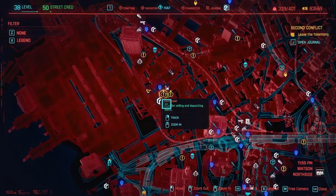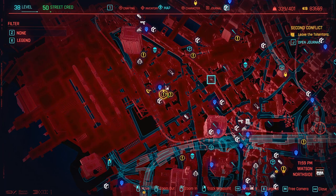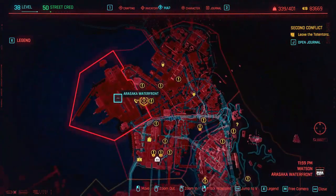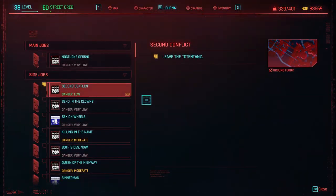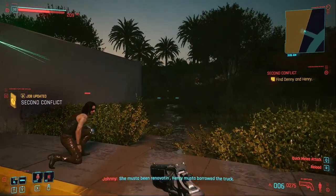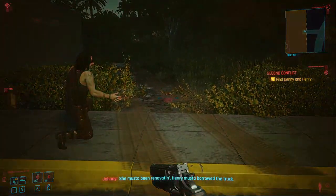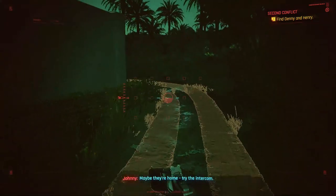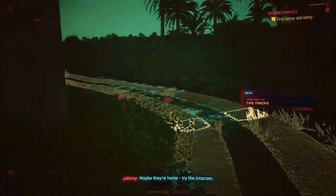You do some things and eventually you get into a villa where you have some dialogue options. This is actually the location where I am right now, but soon we're going to drive. Second Conflict — this is the side quest. A few minutes later we're going to get to this point where you need to follow the path and enter the villa. It's very easy.